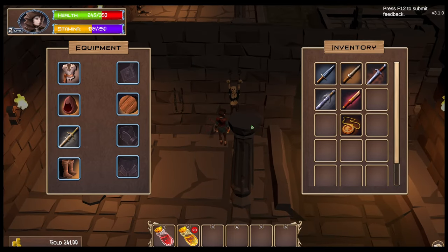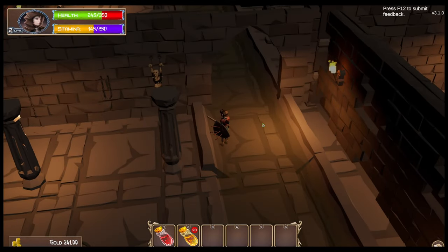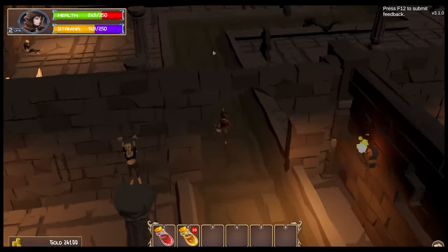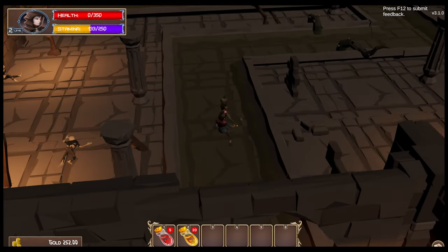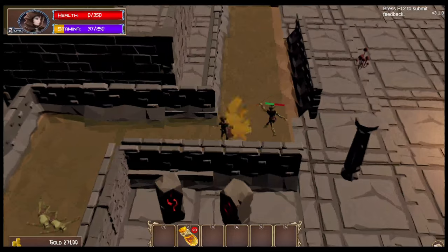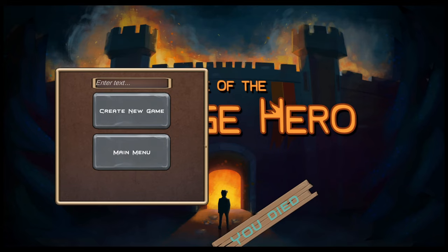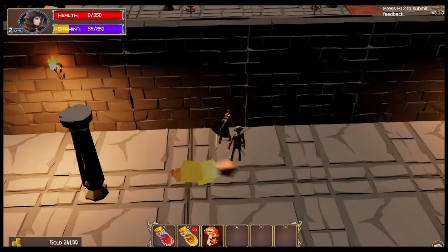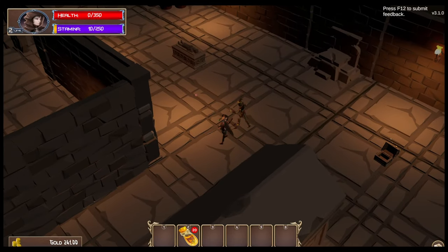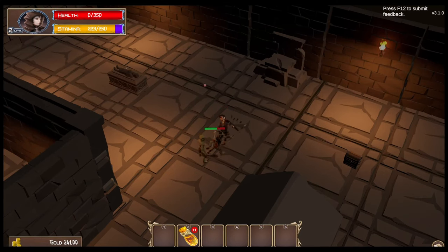I have one health potion so it's not looking good. Quick save with F2, just in case. I hate these wizards — I can't even swing at him because I have no stamina. I was wondering where that little goblin went, but I'm still dead.